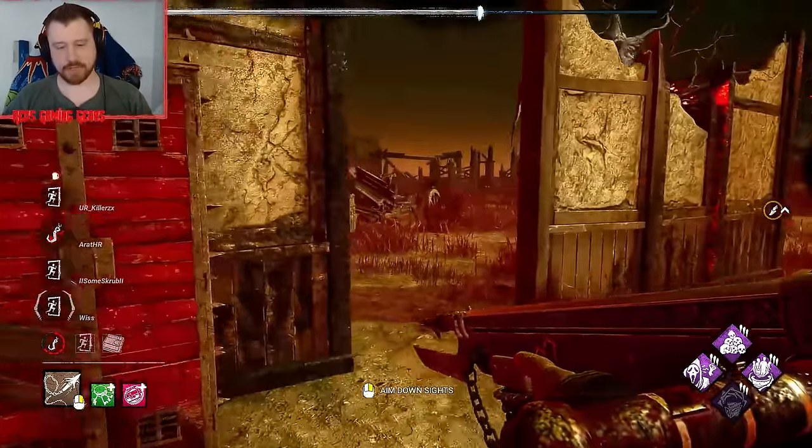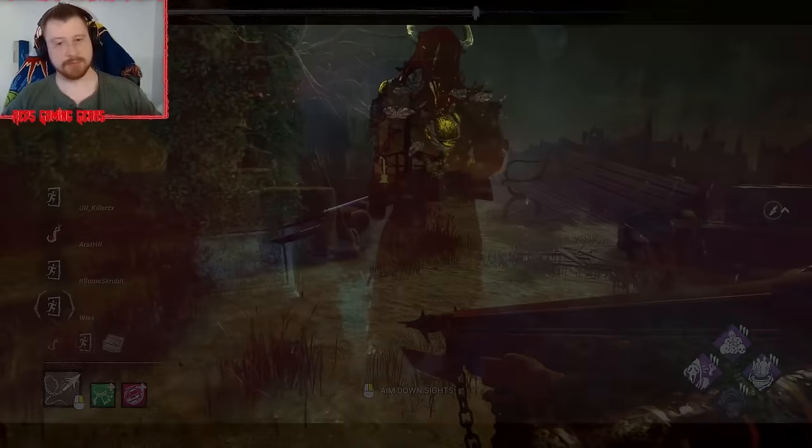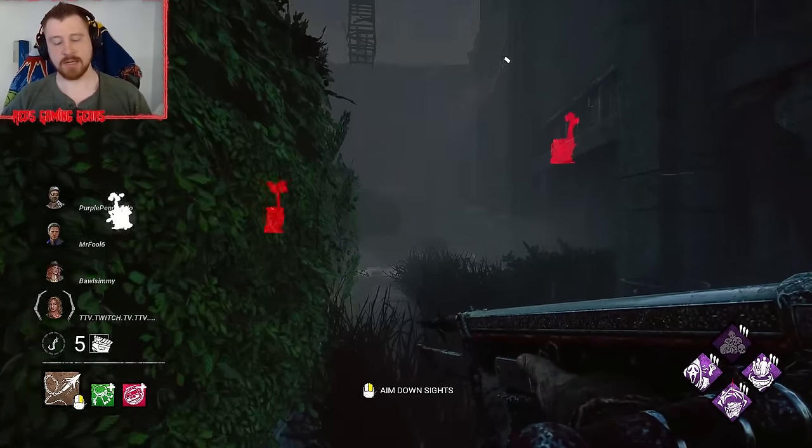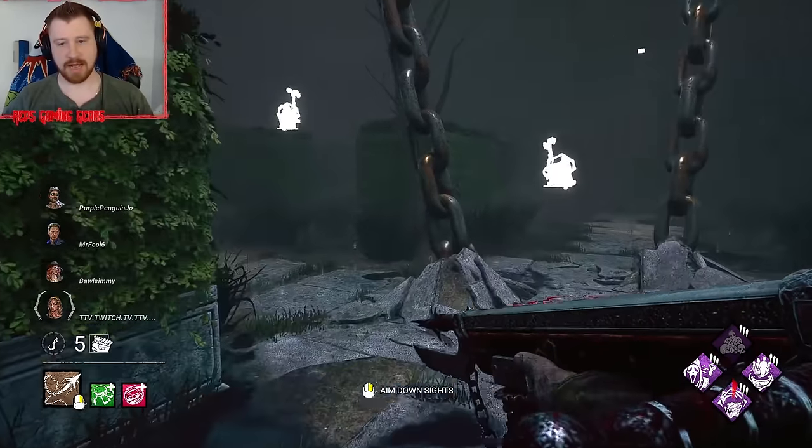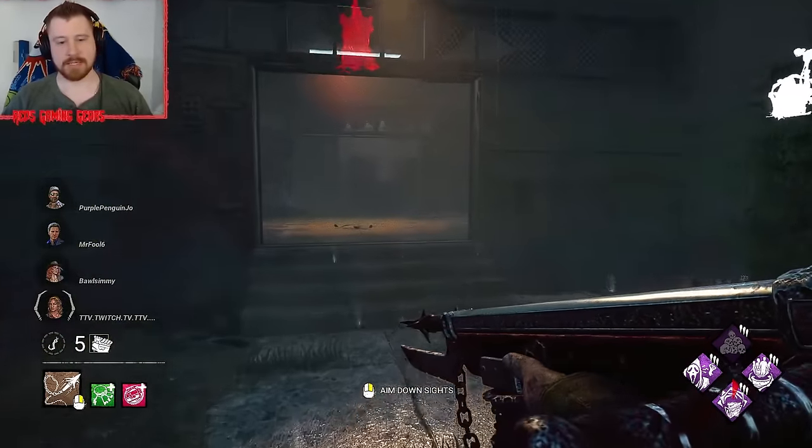Bad first chase, off on our shots, and no slowdown. Midwich — a better map. Still no slowdown, so it can be a little weird, especially with not knowing where survivors spawn. But definitely better than Borgo.